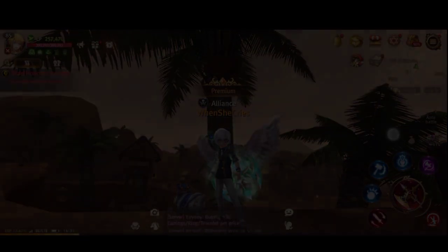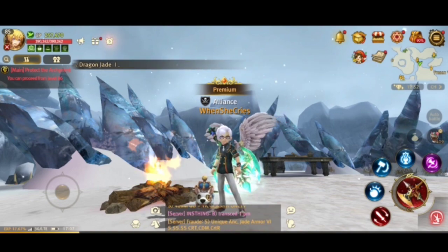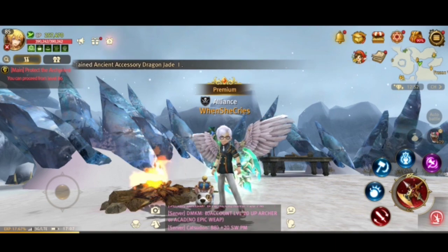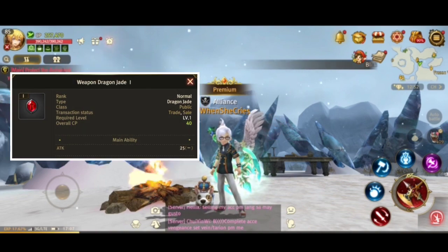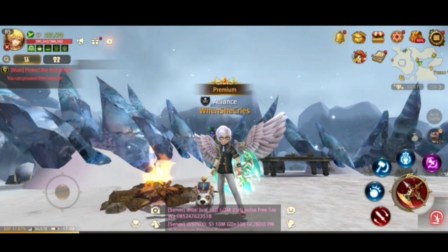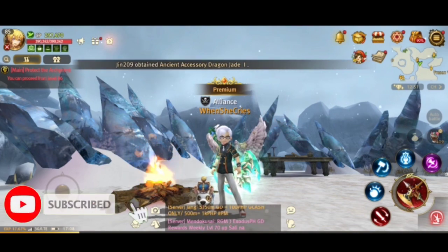Awakening is one of the biggest contributors to raising our combat power or CP. It's also one of the things that gives good stats so we can balance our stats. Awakening is used for our jades — whether normal jades or ancient jades — that's where we get them through awakening. Set bonuses are also obtained here, and it depends on your build, so awakening is really a big deal for our jades.